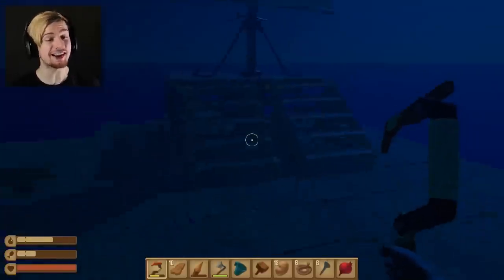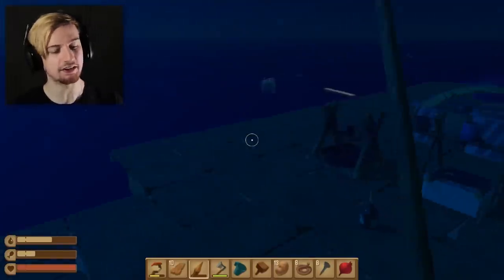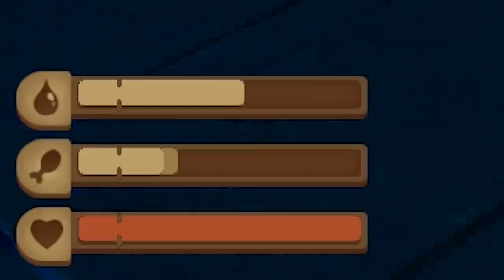So in the last episode we started to establish a load of new things. We've got the research table pretty much figured out and these beautiful net things right here too. Things are going okay, though my food is looking a bit lackluster, so let's try and get that under control. I got myself a cooked beet so I'm gonna go ahead and eat that - not bad.